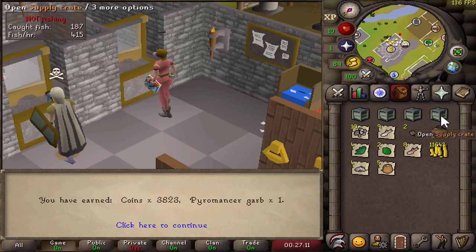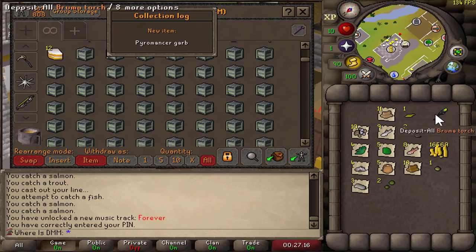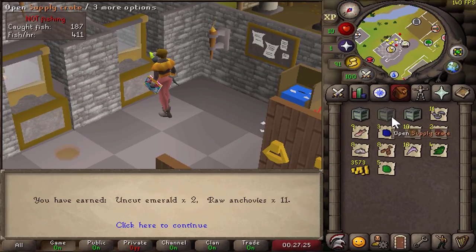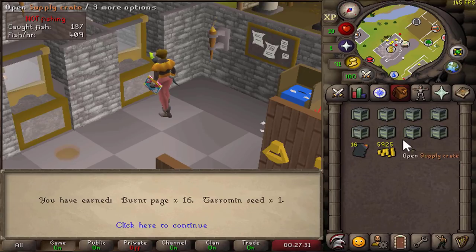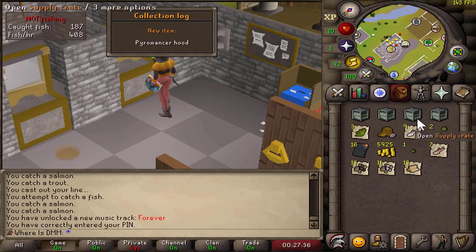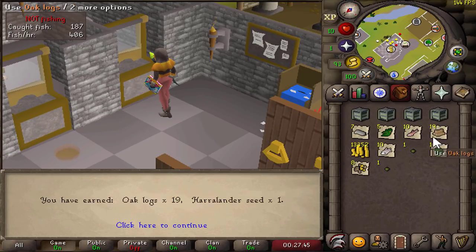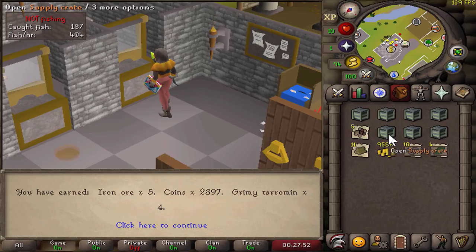That is amazing - Tome of Fire obtained so early into the account, and now we're basically chilling. No magic logs yet though. So at this point I'm pretty happy with the opening. We also got Pyromancer Garb on top of everything else. The third Bruma Torch, so now we cannot get any more. I haven't really done early game Wintertodt in so long - I only did Wintertodt on my maxed main account. So doing it at 10 HP was really cool. Pyromancer Hood already obtained as well. We're missing the legs now, and as many pages as we can get the better, because we now have the Tome. Still no magic logs though.